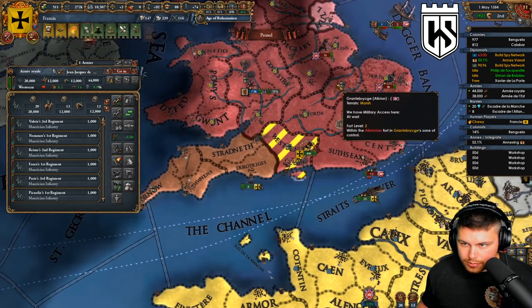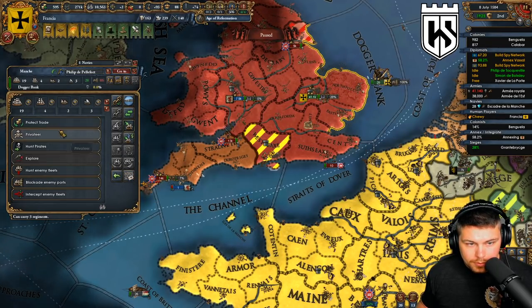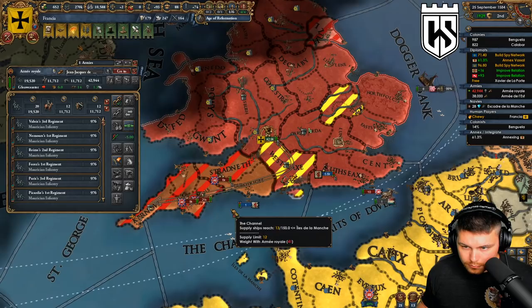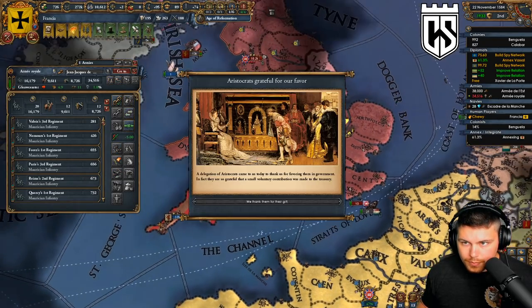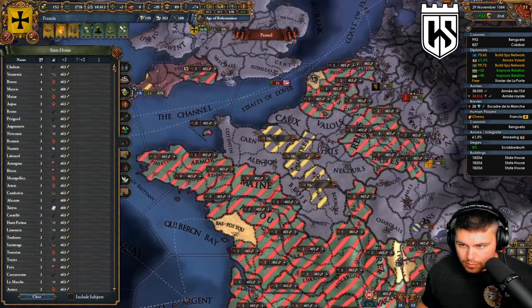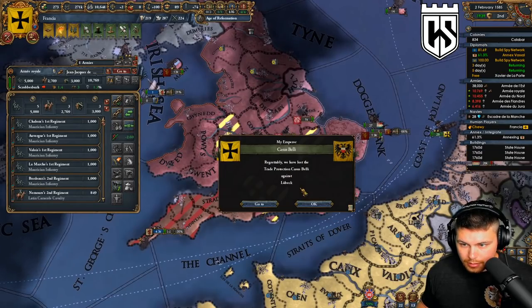They have the plus one to friendly combat, but so do we - funny how that works out. Let's have you guys protect trade in the channel for now. We're not even losing sailors so it's fine. Let's head over and get these guys out of there. We just need to siege them down - oh nice, free money! I love free money. Let's build a couple of state houses so we don't have to deal with this governing capacity crap anymore. It will come back to bite us if we don't take care of it now, so the more we do now the better.